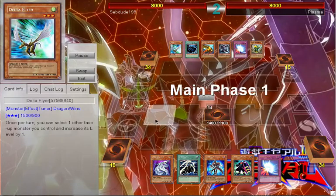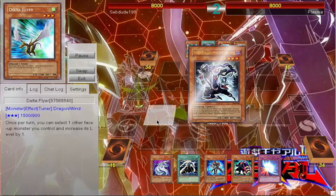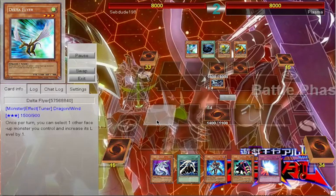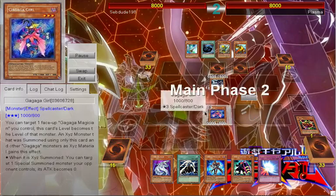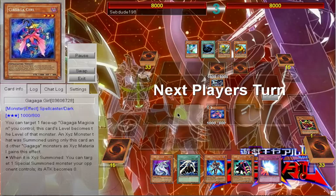He goes in and does the obvious Hanzo, searches for Ninjutsu Art, sets it, and then by attacking my Mystic Tomato I go and get Go-Go-Go, which will allow me to do a pretty cool play next turn.